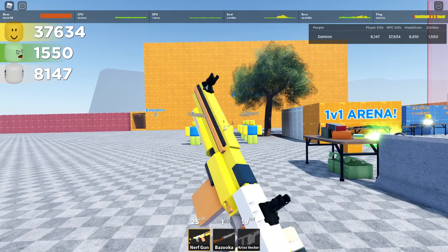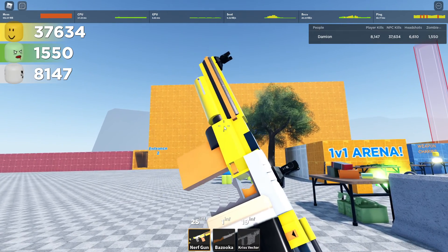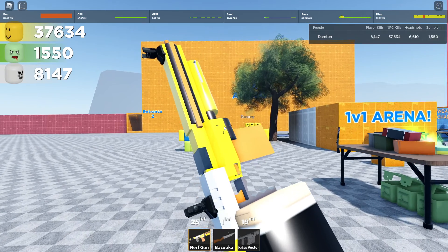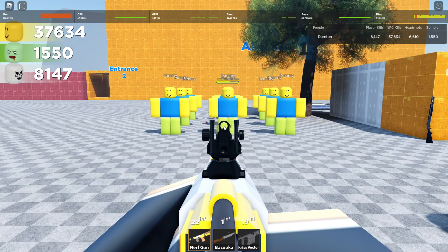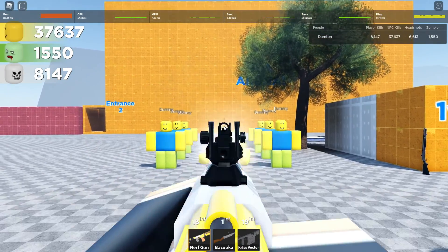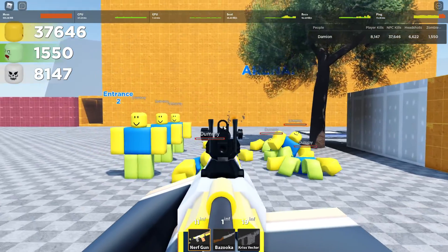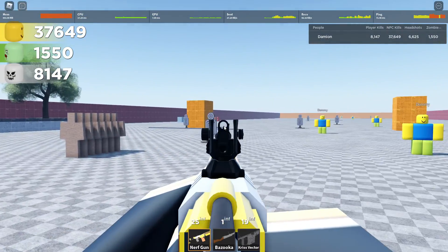Next up and a pretty funny addition is the nerf gun — an actual nerf gun. I forget which type this is based around, but overall this nerf gun is actually not that bad. It does 21 body, 31 head, and 13 leg. It's a 25-round clip and it shoots pretty fast. The damage is really good — it's a weird weapon to use — the only downside I don't like would have to be that sound effect.